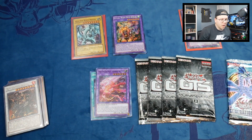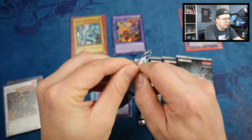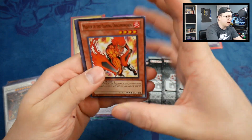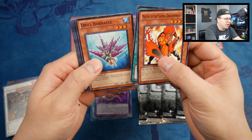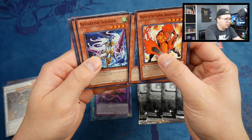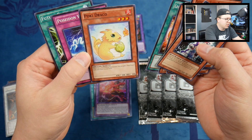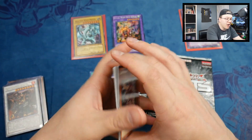Let's go ahead and move to Generation Force now. This is an unlimited pack, so no first edition stuff. We got Master of the Flaming Dragon, Swordsman of Revealing Light, Aqua Jet, Drill Barnacle, Spearfish Soldier, Jawsman — and we did not get a Hollow Puki. Draco looks pretty good though.